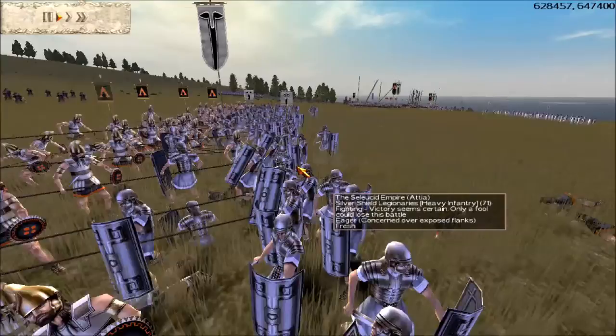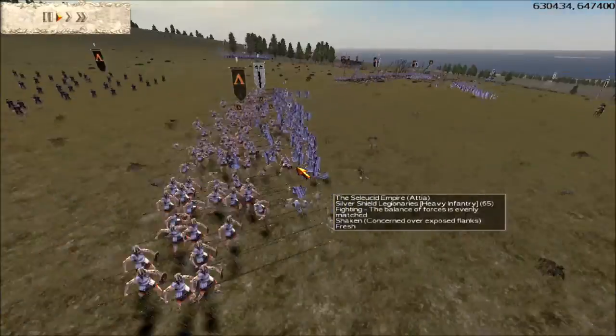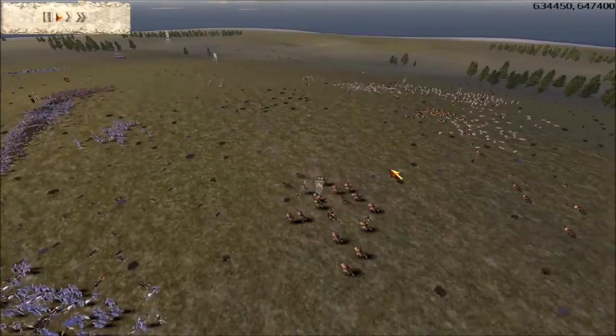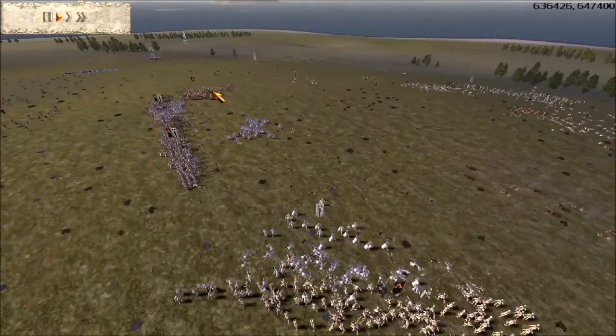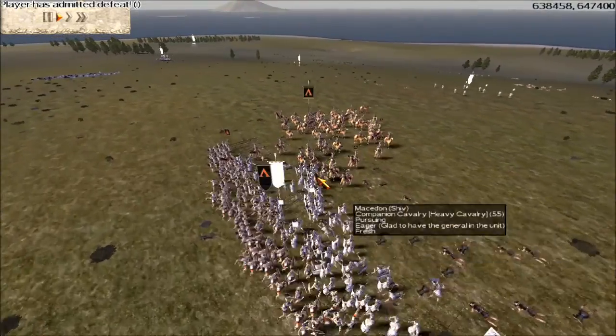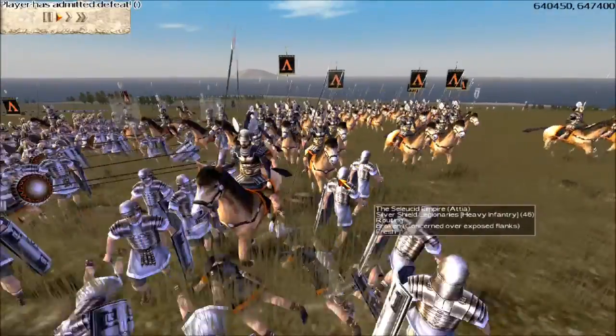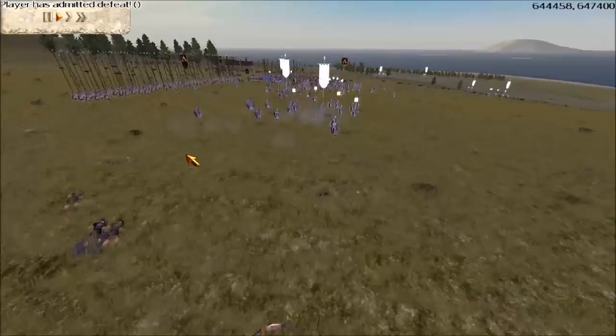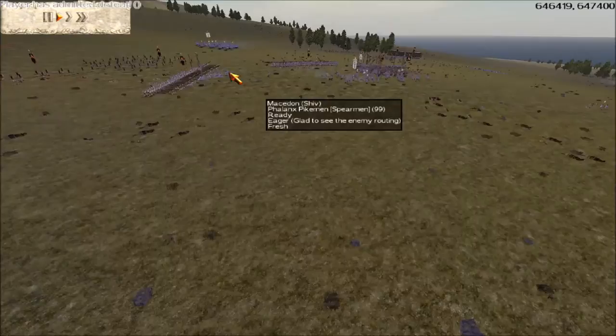Wake up, Phalanx — you're drunk! My Light Lancers are routing because the enemy units shot the crap out of them. Now I have my one Companion Cav unit — to the gods, a day of triumph! And his entire line basically disintegrates.